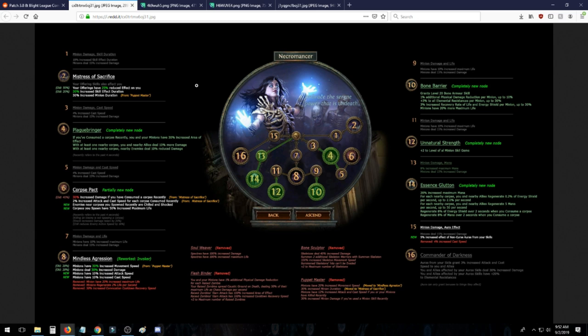Mindless Aggression grants minions 30% increased movement speed, 30% increased damage, and 10% attack and cast speed. This is definitely what you want to pick up if you're leveling with Summon Skeletons or Summon Raging Spirits — just a lot of general good stuff for your minions. You lose a little bit of the tankiness that was previously on Invoker, but that has been moved elsewhere.